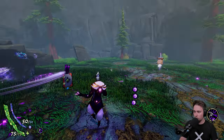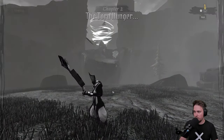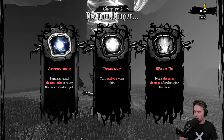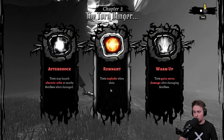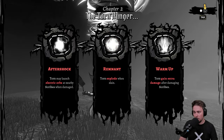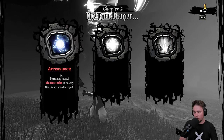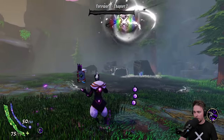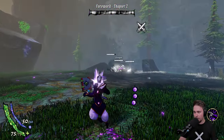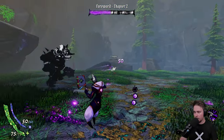'The torn page of power — borrowed but strong. The torn will find them too, let us steer their hunger that we might always defeat them.' Continue. Torn hunger chapter two. Aftershock: torn may launch electric orbs at nearby scribes when damaged. Remnant: torn explode when slain. Extra damage after damaging scribes. Let's go Aftershock — there will be a lot of learning curve, it will just emerge.